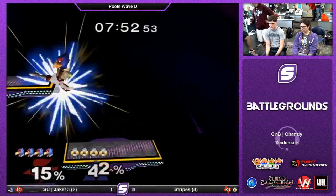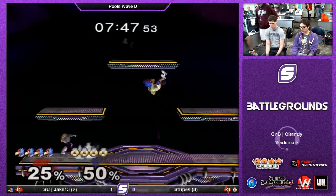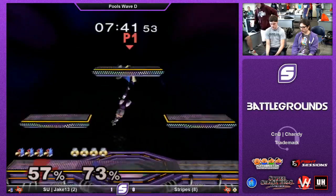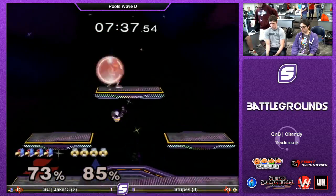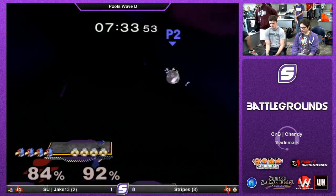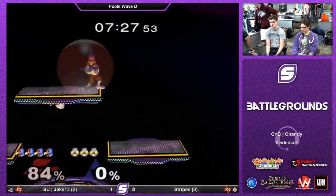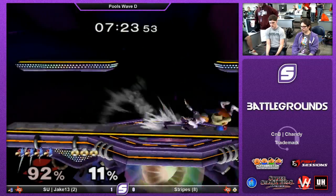Good power shield. So what Stripes needs to do now is his punishes need to be way harder. They need to either get the edgeguard going really quickly or convert much harder on stage. Good wavedash. Very pretty. You caught Jake in his shield, which is pretty rare. That dash attack — I hope it was an accident, because it wasn't going to work. Jake quick shield. Nice trap. Followed him. That was very good to read on his part.